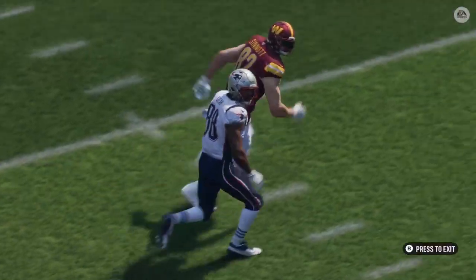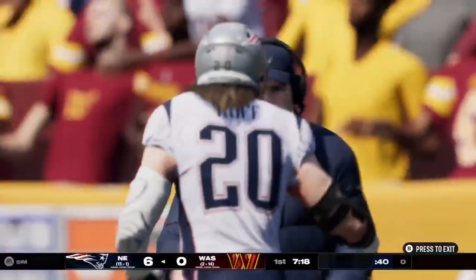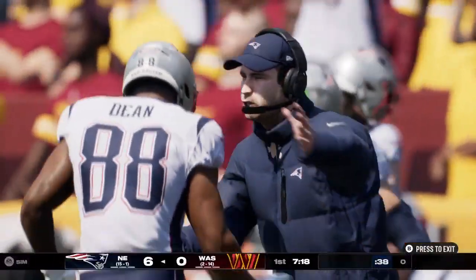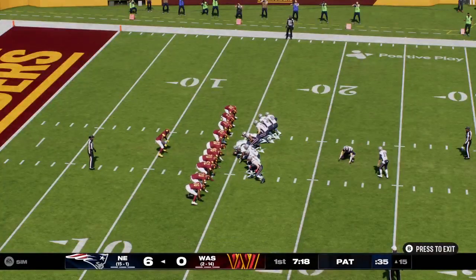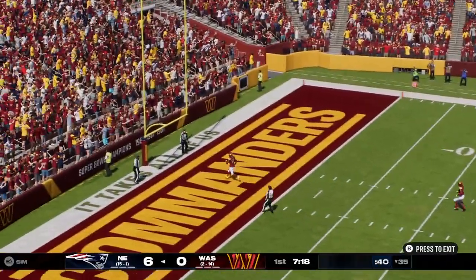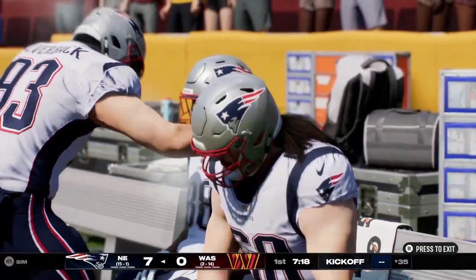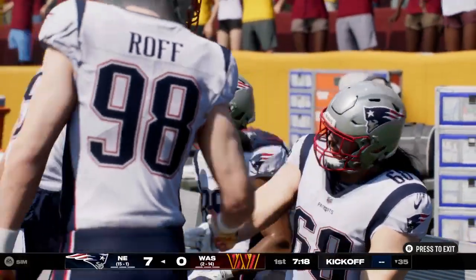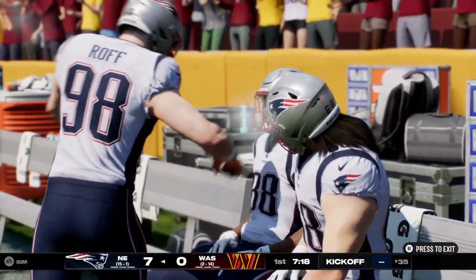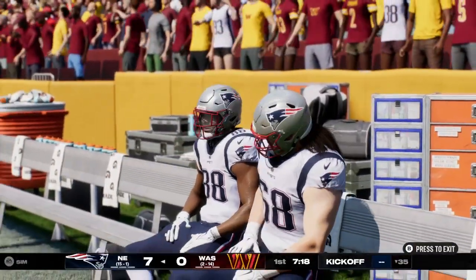I think that's a signal for how this defense wants to play. They want to be disruptive, and you know they're going to take some chances. Sometimes it can burn you, but right there it paid off. Elliott good with a PAT, and it's now a 7-0 game. A heck of a play there defensively, getting the interception and navigating his way into the end zone for the touchdown.